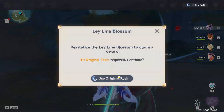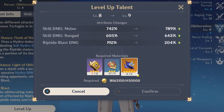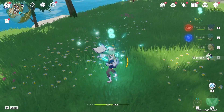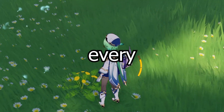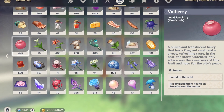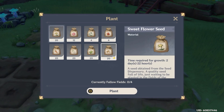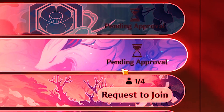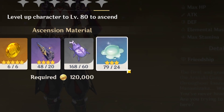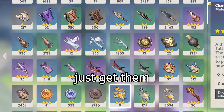Next, you can start spamming the world bosses for some character essential materials. Weekly bosses will be needed for higher talent level ups, and you'll need to stock up a bunch of them or else you probably won't have enough. You will also need a lot of local specialties, which can only respawn every two days. An easy way to obtain a ton of these materials is to start gardening — it only takes three days to grow, and you can always plant more after. Some other specialties can't be grown, so you need to force your way into other people's worlds and raid all their supplies. The final type of material will require you to kill a variety of enemies — just get them.